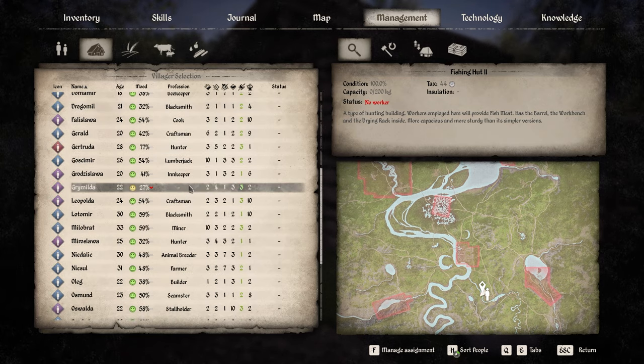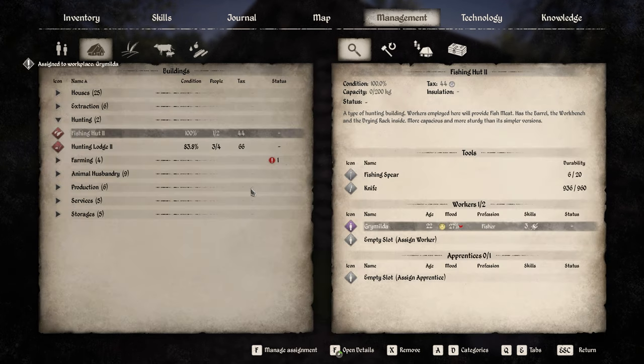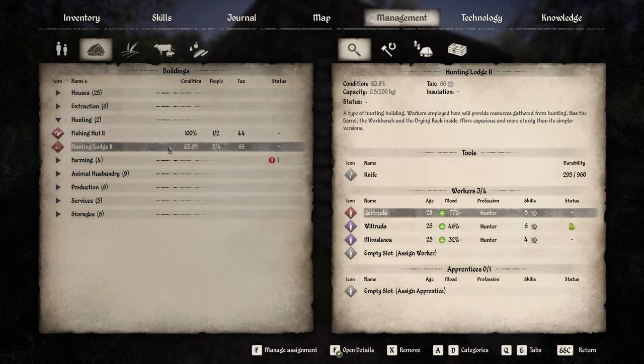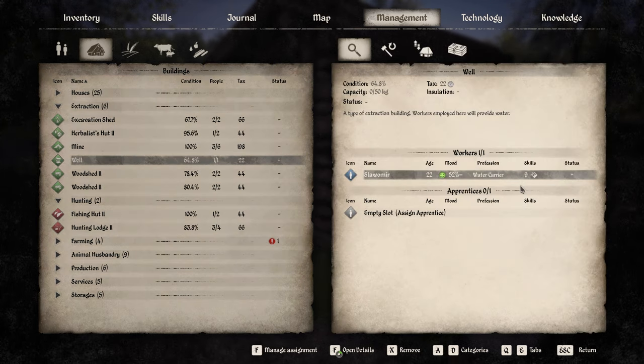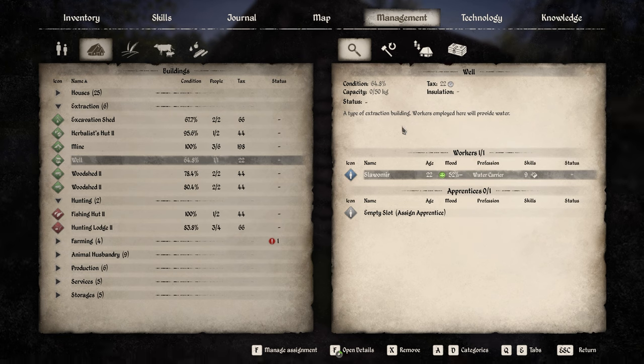Let's check our hunter — Grumilda — only a level three. That shouldn't be too surprising considering how poorly the people in the hunting shack have been leveling up. Some of these people have been there since the very beginning and the top one is only six — whereas so many of our other workers have become tens. Our well guy is at nine and learning more than our huntresses, and I brought him in halfway through. Why are some of these buildings so awful at leveling people up?